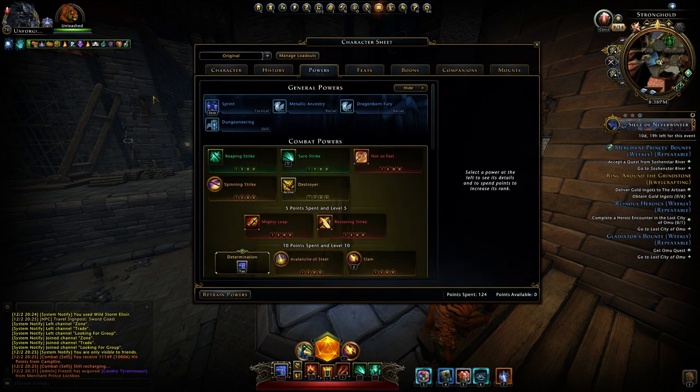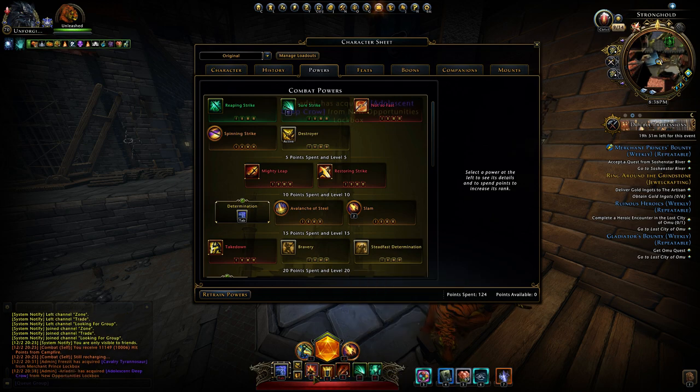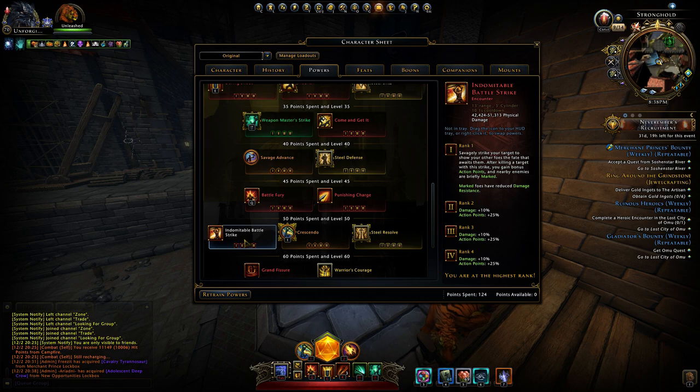We're gonna go to powers. Let's go from left to right. I'm gonna be very short here. Crescendo and Slam as dailies. Recharge speed is really high, so I like to use it. Daring Shout, Battle Fury, Hidden Daggers. I'm running more now with Battle Fury and Daring Shout. I need to have the target marked — all targets that I'm hitting. The tank I'm running with, the people I'm running with, they're marking everything, so it's not a problem. Then I can use basically IBS.